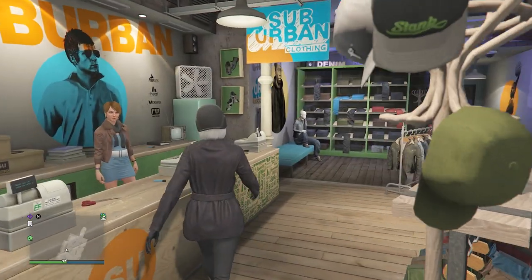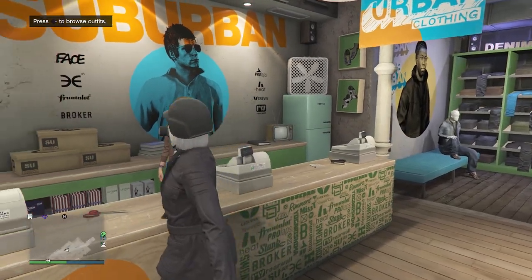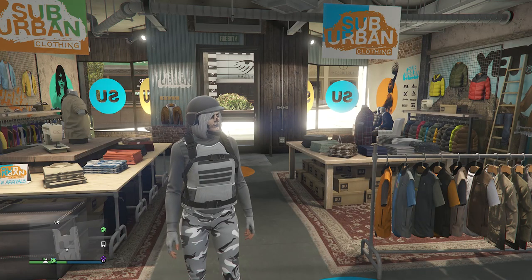Walk up to the front counter, hit edit saved outfits, and save the outfit on any slot you want. Once saved, we can move on to the fourth female outfit.